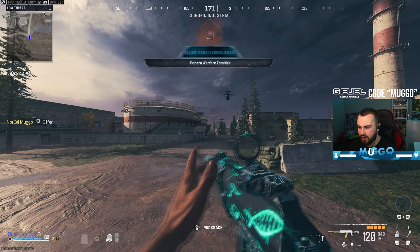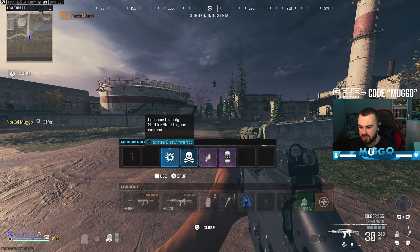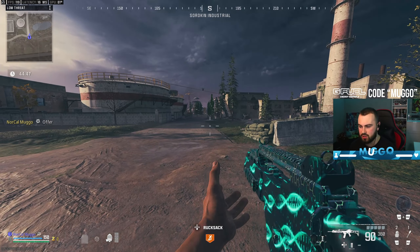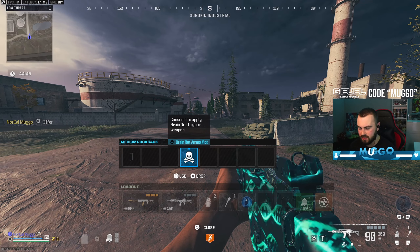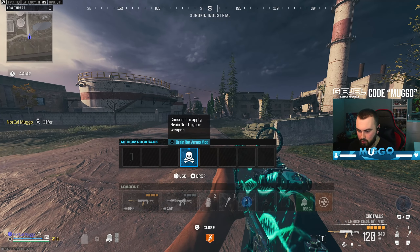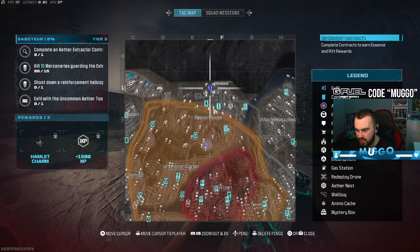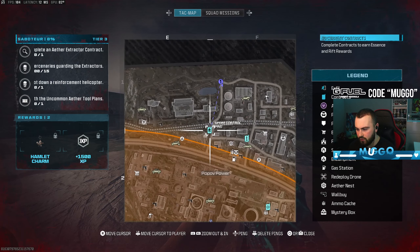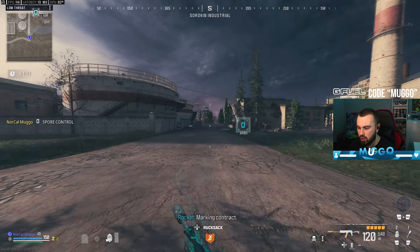We can't pack-a-punch the Holger unfortunately because it's a contraband, but boom — we'll make that pack-a-punch as well. I grabbed Stamina Up just to clear out stash stuff and bought some ammo mods to empty my stash. Hopefully we get a good exfil site here; if not we can go pick up this spore control and get some easy kills.